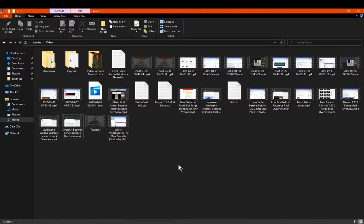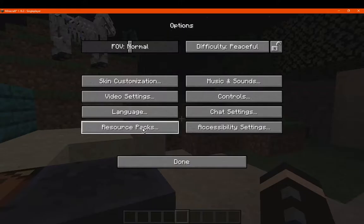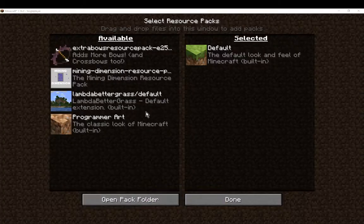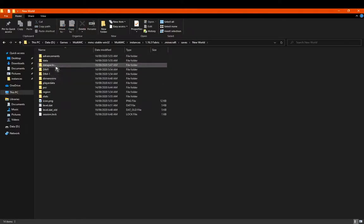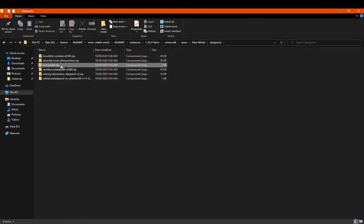We'll actually check what's in the datapack file. I'm going to go to my resource packs folder just to get to it quicker. Going into the save folder and navigating in — and that's the End Portal recipe file.